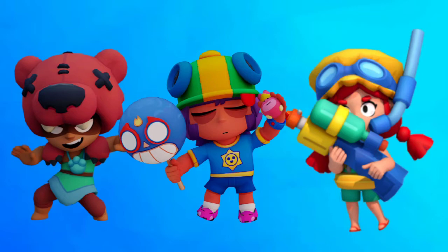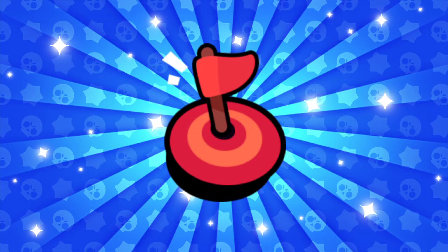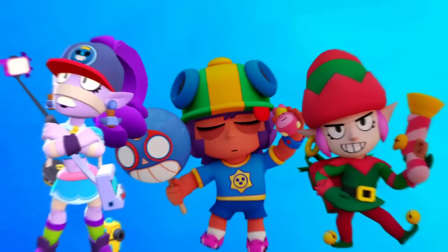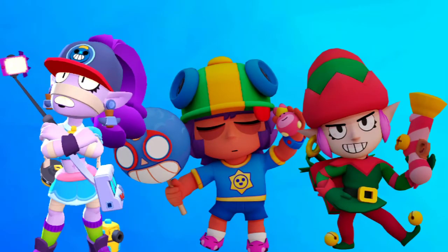Moving into the next set: it's going to be Hot Zone. The matchmaking for this set will be easy too, but the map is a tricky one — Dueling Beetles. You are likely to face pretty different comps here, so you have to be wise. Don't go too aggressive on this map. Don't die too much — keep control. If you stay alive, you can win this set pretty easily.